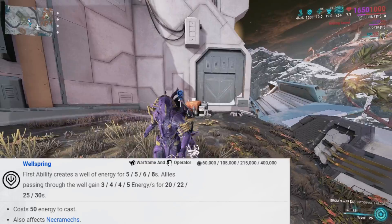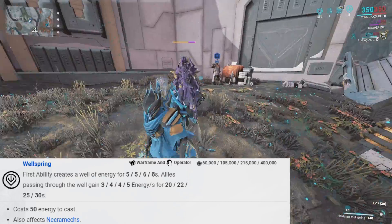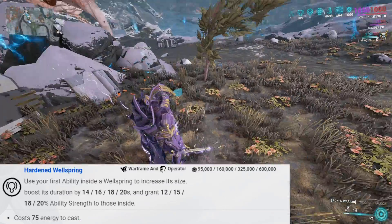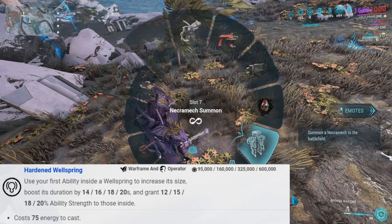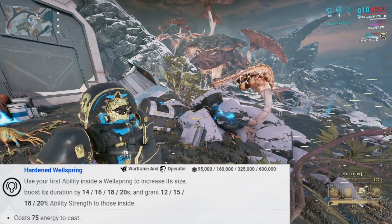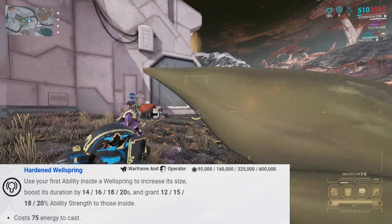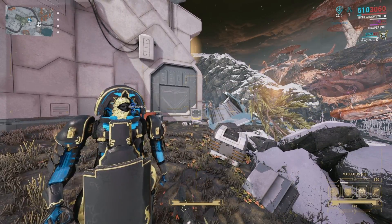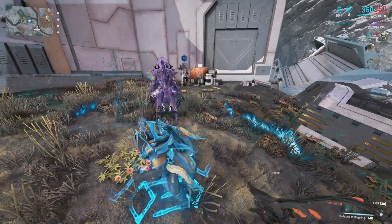Honestly, the best ability in my opinion when it comes to this school is Wellspring. Wellspring is the ability that actually gives you energy back by just summoning a big well of energy — you sit inside it and you get energy back. On top of that, you have Hardened Wellspring, which increases your Wellspring size and boosts its duration, and also grants a little bit of ability strength to those who stand inside. I definitely recommend you upgrade from Wellspring to Hardened Wellspring, although it's not necessary — it's just a nice boost. This ability does not have the longest duration, however you can refresh your Wellspring's duration by just using the same ability within the Wellspring.